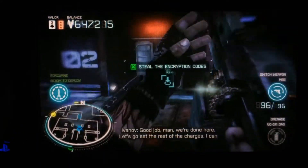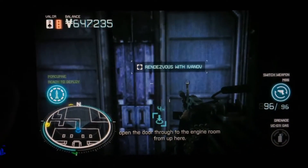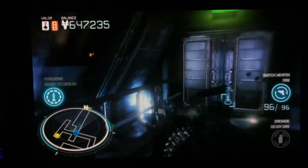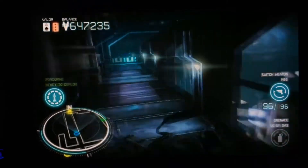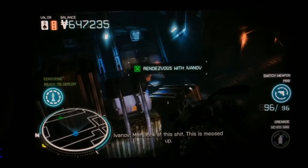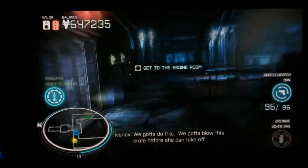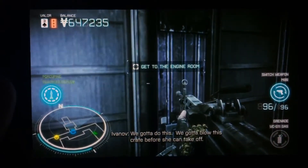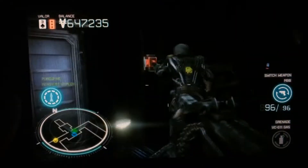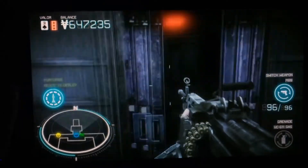I'll steal the encryption codes. Where is he? He's up there somewhere. We're gonna let Ivanov open the door once we get to the engine room — unless we have to fight more enemies. These are all the illegal ISA guns they stole. Get to the engine room. That's what we're doing. Come on, Ivanov — enough with the chit-chat. Open the door. Open sesame. Open sesame.